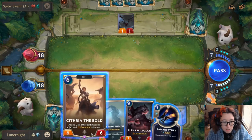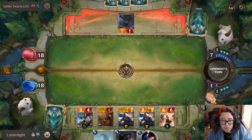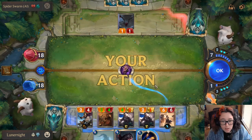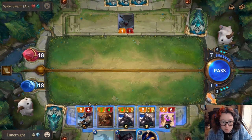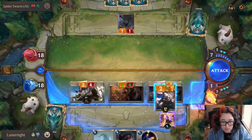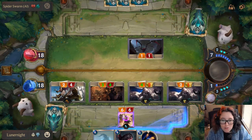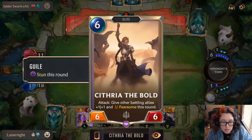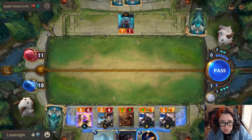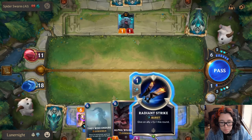We are going to actually play Citrae of the Bold, because she's a 6-6 that gives battling allies plus 1 plus 1 and Fearsome. Fearsome means they cannot be blocked by enemies with less power. But it doesn't matter because they're going to stun me, which totally sucks, but it's fine. Stun means that they can't do any actions. And this Pyro has Fearsome now, which I can block with most of my things, so I'm not too worried about it.